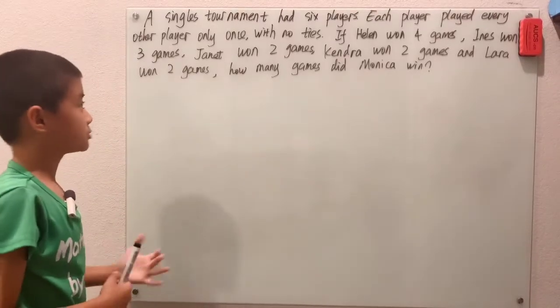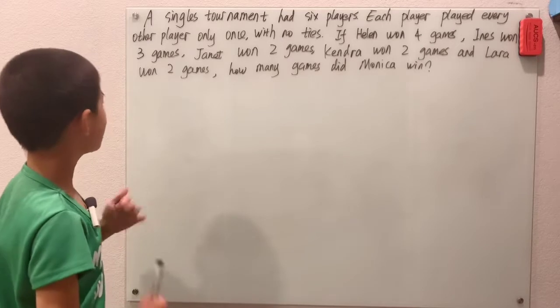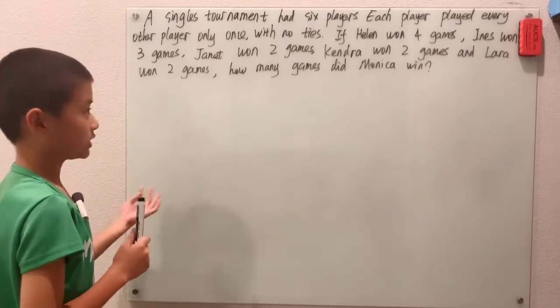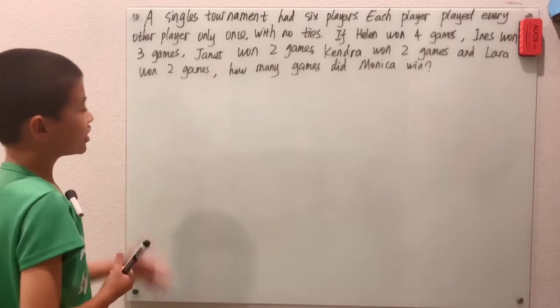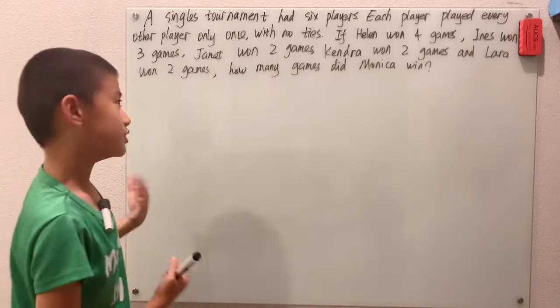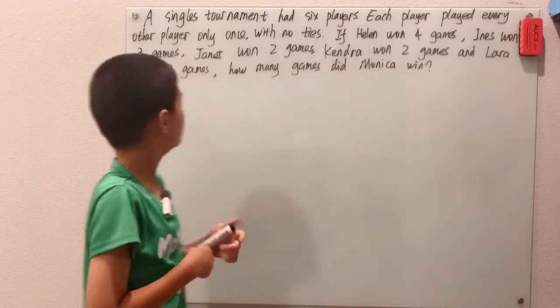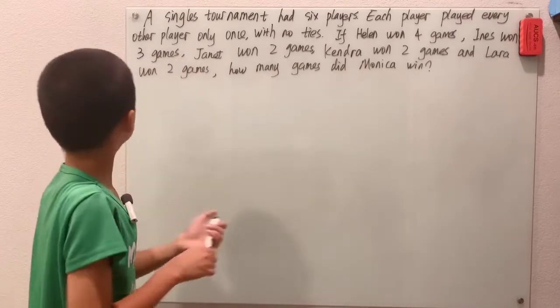A singles tournament had 6 players. Each player played every other player once with no ties. If Helen won 4 games, Aynes won 3 games, Janet won 2 games, Kendra won 2 games, and Lara won 2 games, how many games did Monika — the 6th player — win?